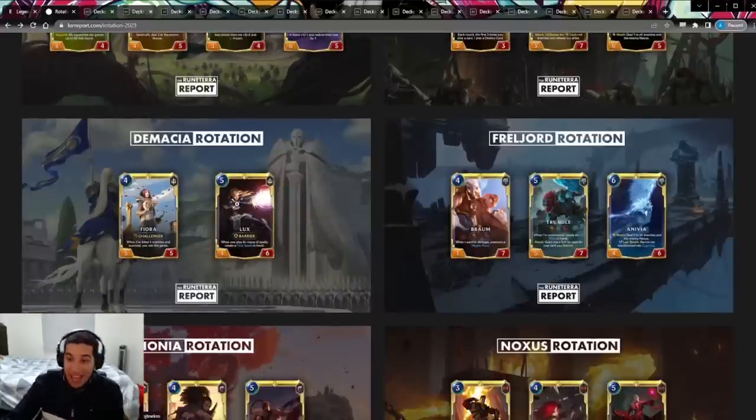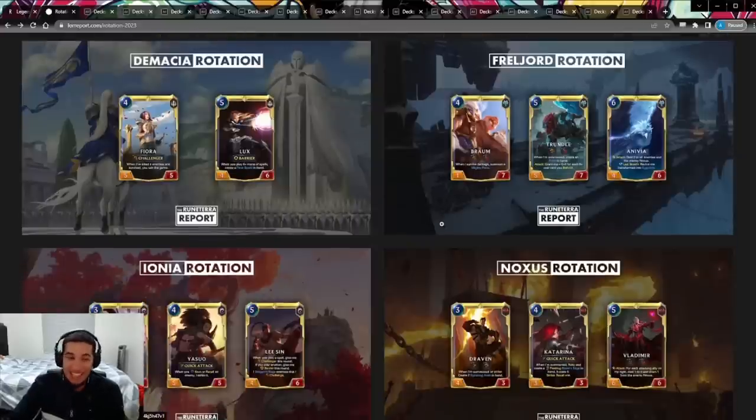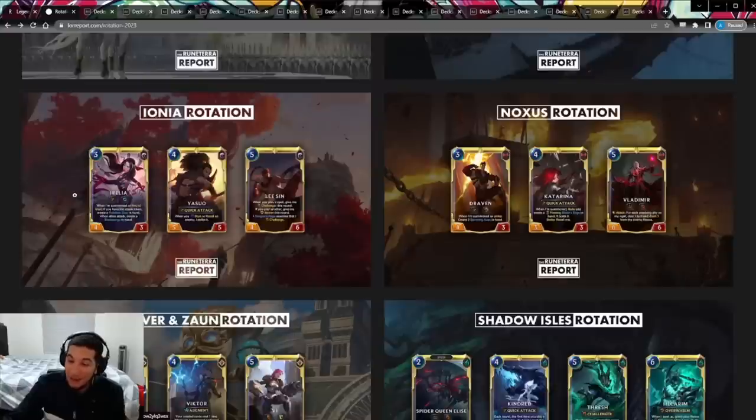Then we have Fiora and Lux. It's really weird to rotate Lux because she felt like the only Demacia control-type champion, so it kind of sucks to see her go. There goes the Lux Jayce. We have Braum, Trundle, and Anivia. Trundle is crazy — he's probably the best champion in Freljord that you could just slap into anything, so there go the Feel the Rush strategies. Braum being gone means decks like Swain Braum don't really work anymore. Irelia and Jarvan — Irelia means no more Irelia, which a lot of you might be happy about. Jarvan and Katarina won a seasonal last fall. And then Lee Sin — he terrorized the meta for long enough that it was time to go.